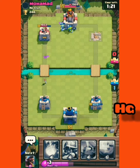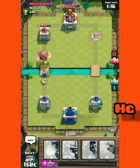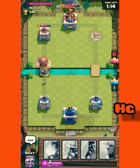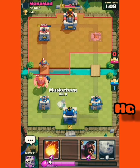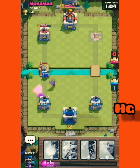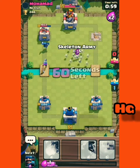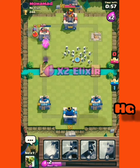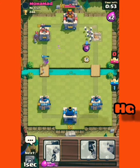I feel like the person playing is either giving up or saving elixir for something big like that giant. I like the giant, but not a lot of times. I like it if you have some defense with it — like a skeleton army with it — because if it doesn't have support, then it will just get destroyed pretty quickly.